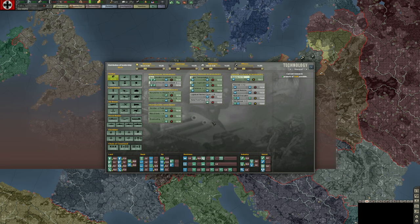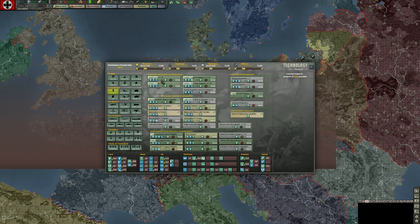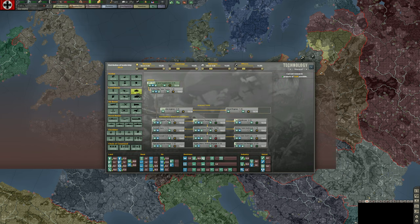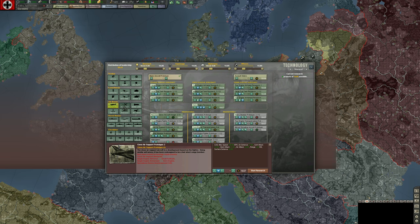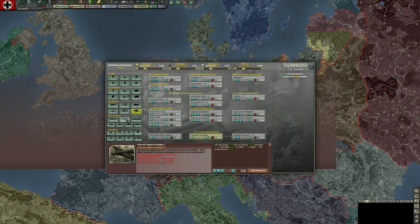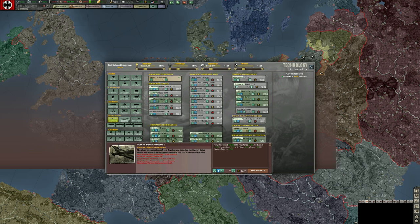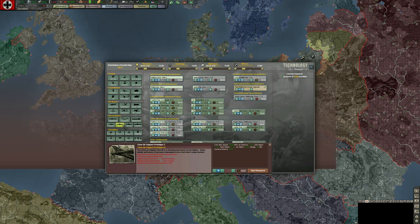Technology is where we research technologies across several areas: national technologies, land forces — small arms, artillery, armor — air forces covering engine technology, plane armament, bomb load, avionics, and jet; and naval forces covering submarines, escorts like destroyers and frigates, transports, cruisers, capital ships, and carriers.